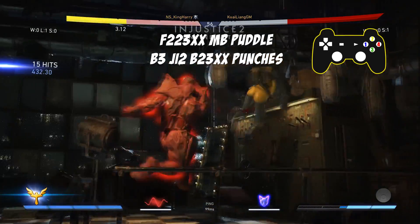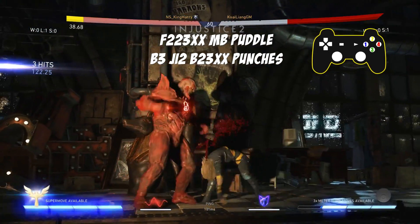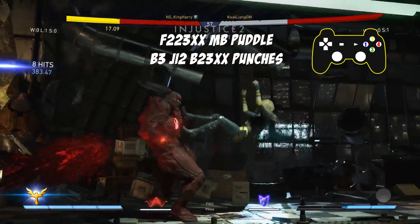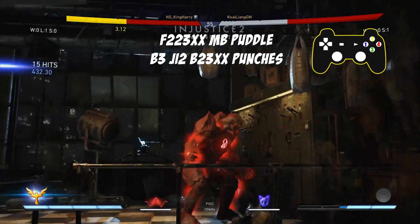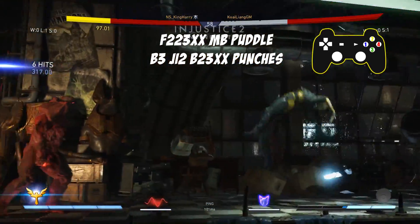This is a great combo to use with Atrocitus, and if you get Dex-Starr out you can actually stay safe with this combo even though it's a 50-50 mix-up. Dex-Starr is the key to making Atrocitus work, so make sure you come up with great setups for this character to get Dex-Starr out safe.